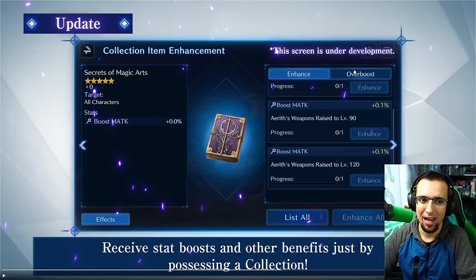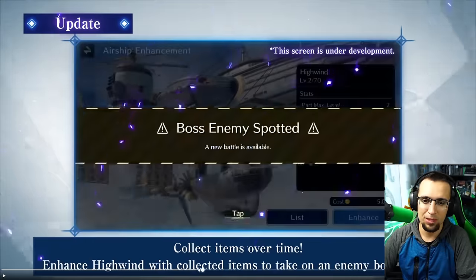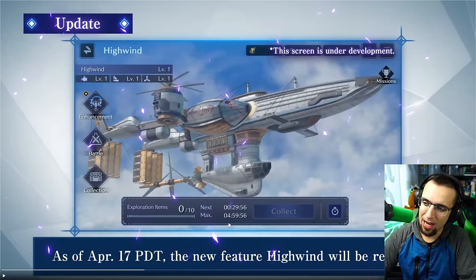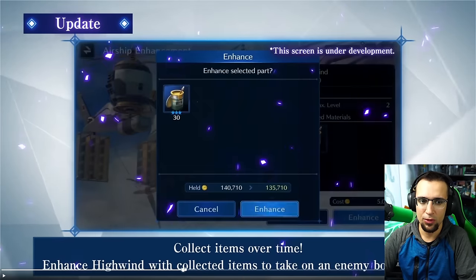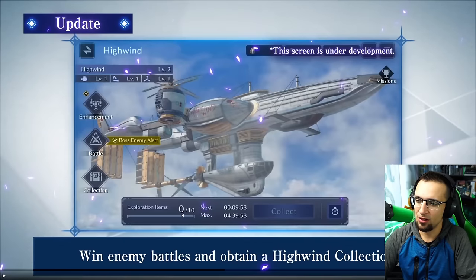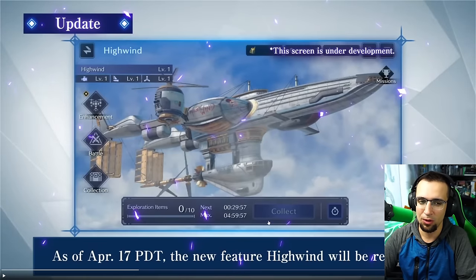There's an overboost section too, enhanced and then overboost. I don't think it's going to be anything too crazy — most of us are going to level up our weapons to level 120 anyway. High Wind seems pretty straightforward: come in every 24 hours. But if you noticed it says five hours at level one, and even when it went to level two, if you went back to that other menu, you could see it still says zero out of 10 with only five hours. So you have to come in every five hours in order to collect this, not 24 hours — probably not until the ship is much more upgraded.